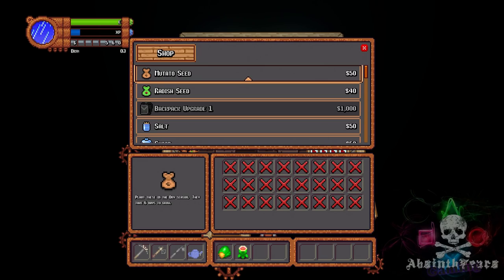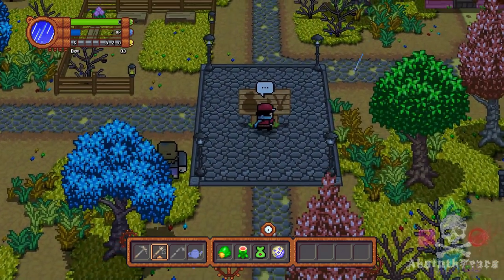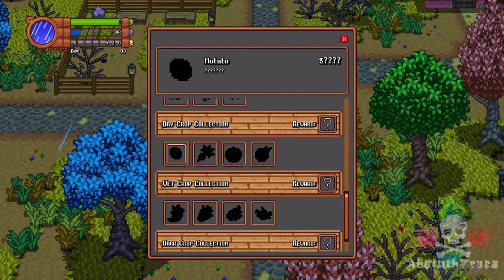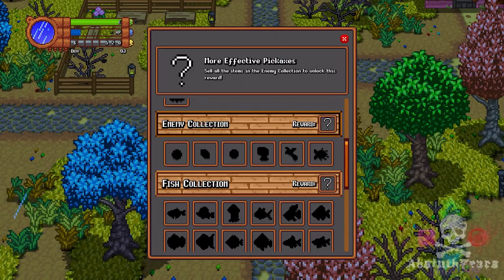The final part of Planimal Point is the collection board. Whatever you find, harvest or fish, as long as you sell at least one of them on the consignment board at your farm, it will get added here the following day. Collect an entire collection and you can unlock some nifty little extras.